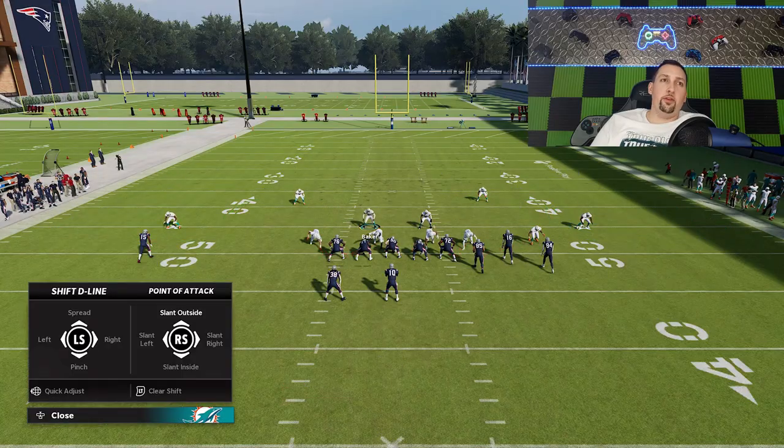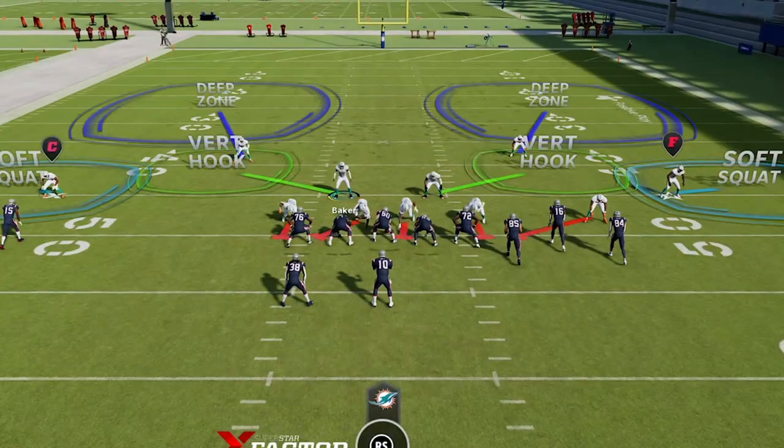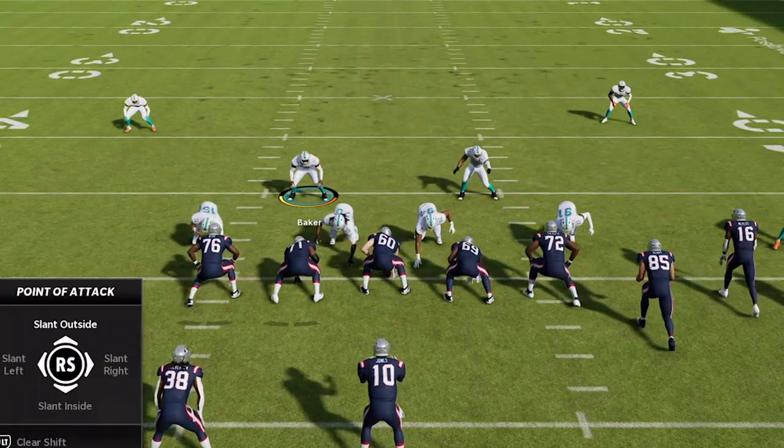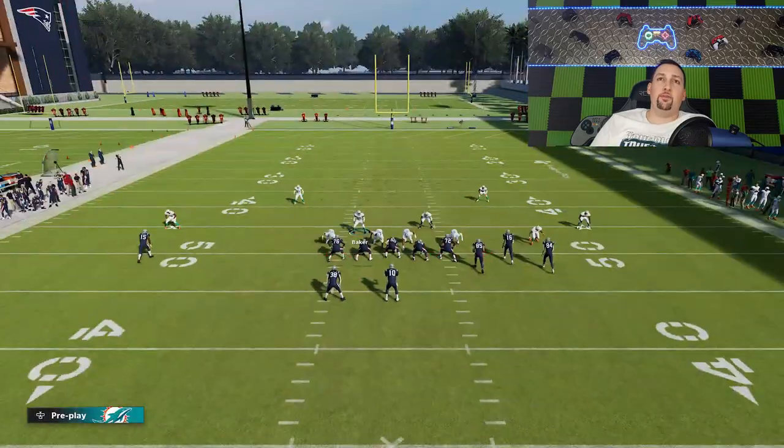The setup is pretty easy. All I'm going to do is pinch my defensive line, which is D-pad left and down — that brings them all in. Then I have a couple options: I can either slant them left, which I find I have a lot of success with, or slant them outside. They both have success.